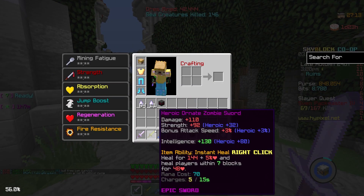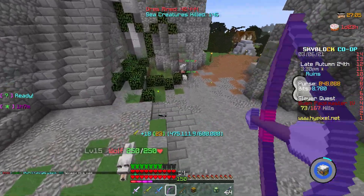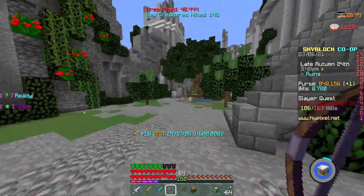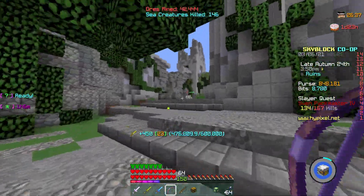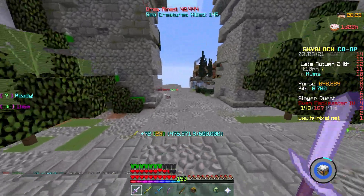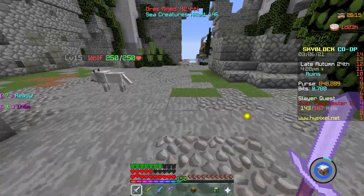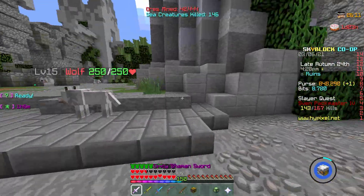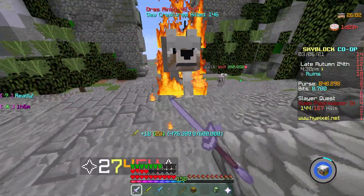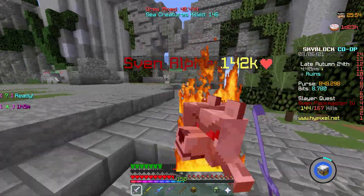I'm also using an Ornate Zombie Sword — it's really useful, I'd highly recommend it, especially for Slayers. As you can see, I'm a few kills away from spawning the boss. I just got a Sven Alpha, which is the mini-boss I was talking about. It can be mildly tough because it does a lot of damage, but with the Ornate Zombie Sword and a Griffin pet — which also gives you a lot of magic find — you should be fine.